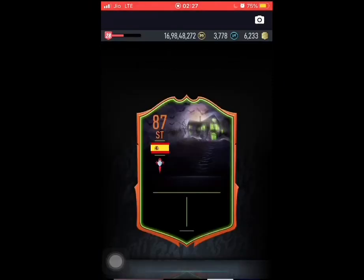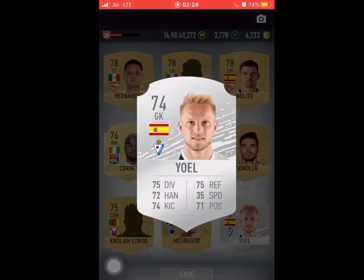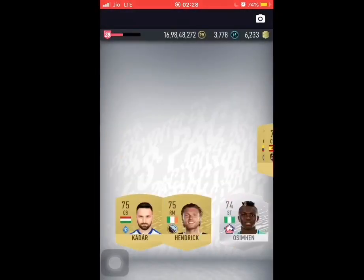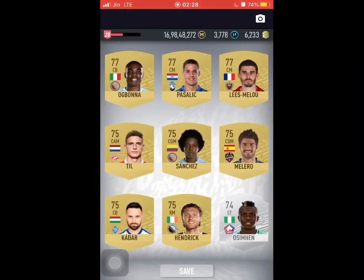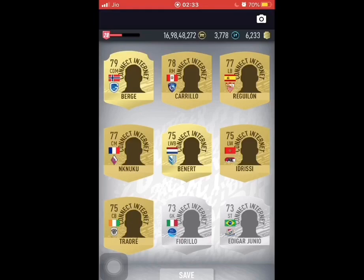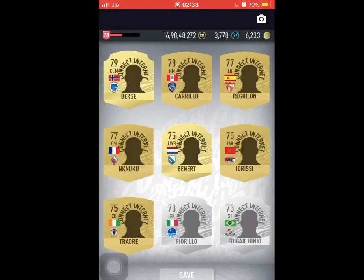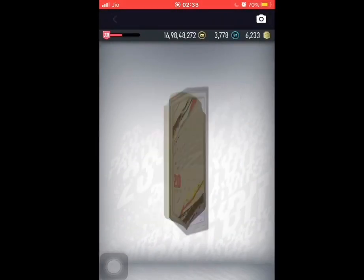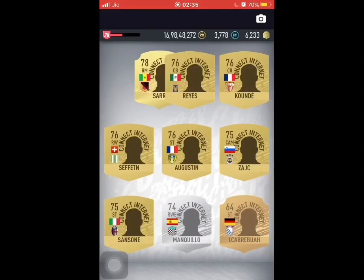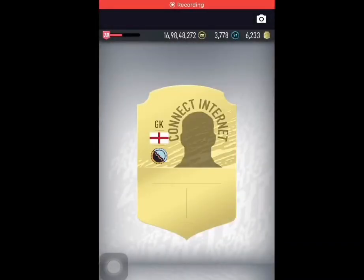I completed that and started opening the rainbow light packs, but wouldn't you have guessed it — we had absolutely nothing except for Iago's pass. Then Chicharito Hernandez again — two severe players and one rest silver. It was starting to get on my nerves. The Netherlands and rest silver cards had started to appear but we kept getting a rare gold Netherlands player instead of a non-rare gold. There were many packs I'm not even going to show you. I think this is like the 10th time we've been one card off.